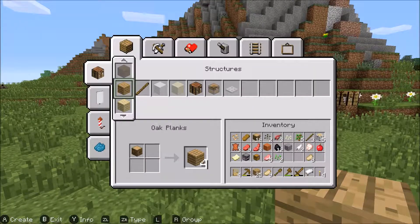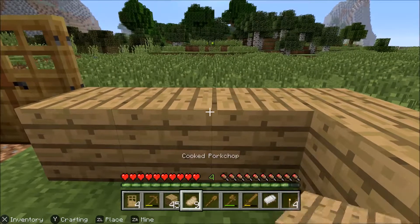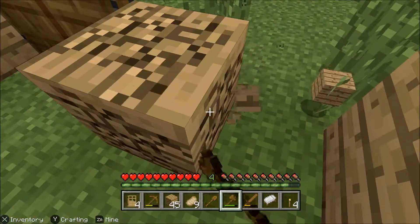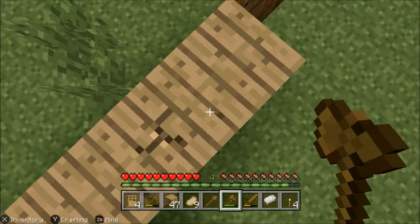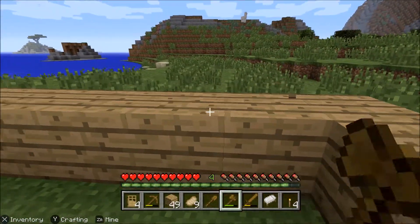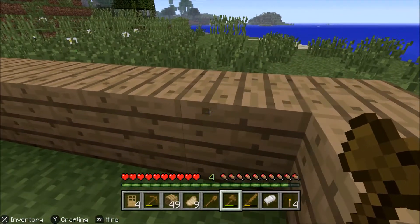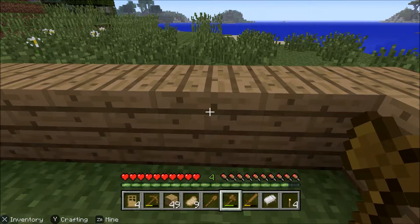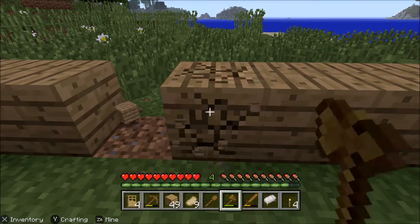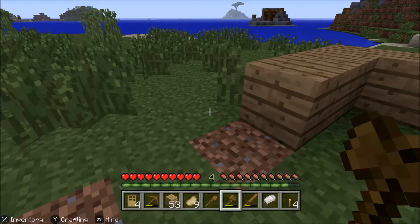Okay, got some more wood. And then leave a space for windows. So this will be a window. And then let's see - one gap there, that'll be staircases. That's about right.